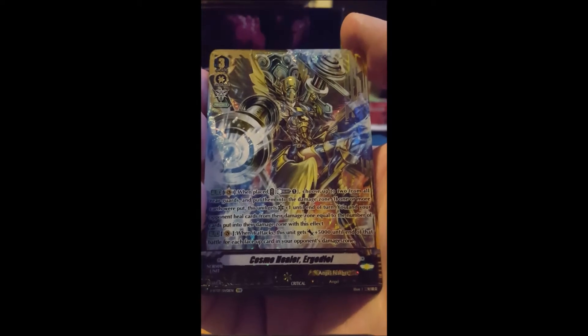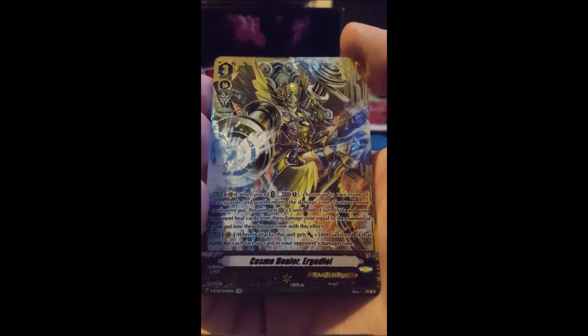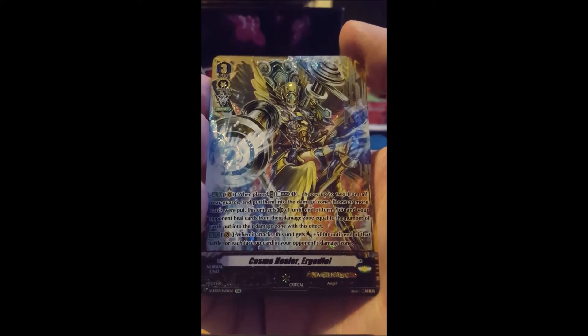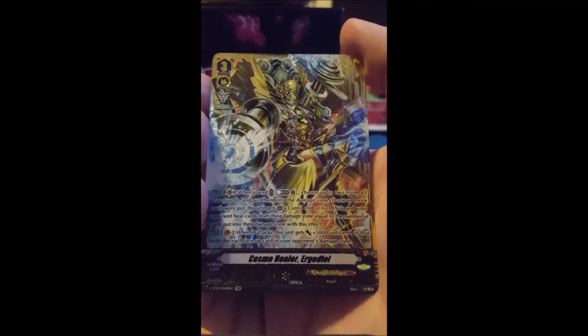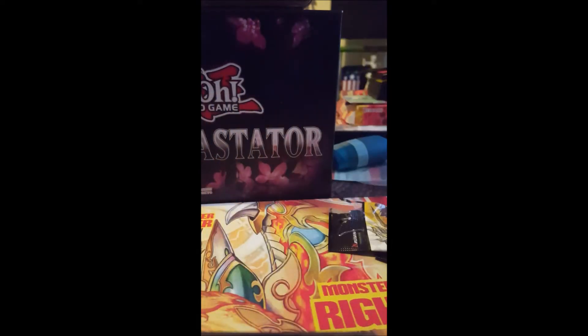We've got our first Vanguard rare! It's an SVR - we've got Cosmic Healer Aga. I can't even pronounce that but it is nice. You've got a border, you've got - sorry, camera went blank - but I am happy with that card. If I pull another one it looks like Angel Feathers might be getting a build.